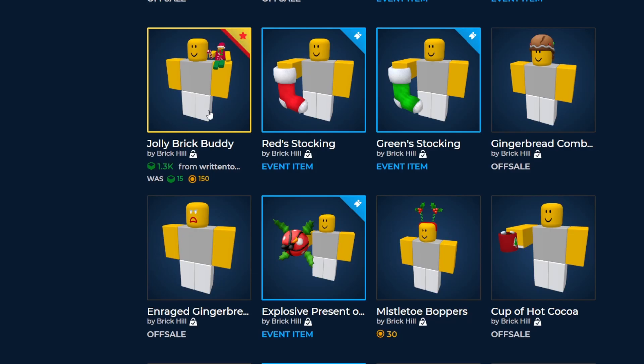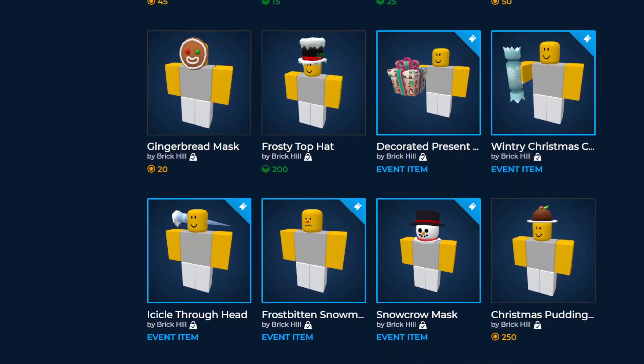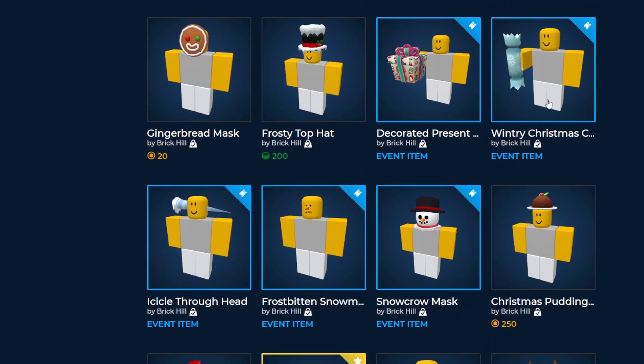The next new special — I think it was on Christmas day or around that time — was the break buddy. We haven't gotten one of these buddies in a while, so it's pretty cool to see them do another one. Most of the time these are special anyway, so this makes sense. It's doing really well right now, so if you got it at original price that was a pretty big profit. The last new special, for New Year's, was the 23 fireworks — they typically do fireworks every year and they all end up special.